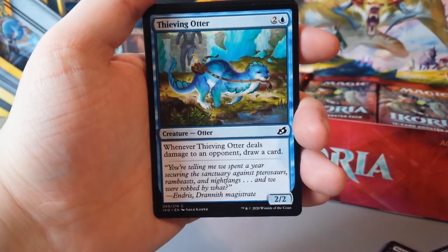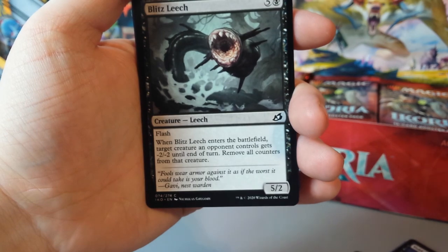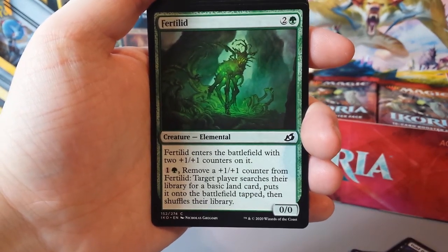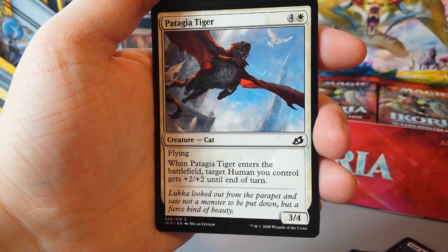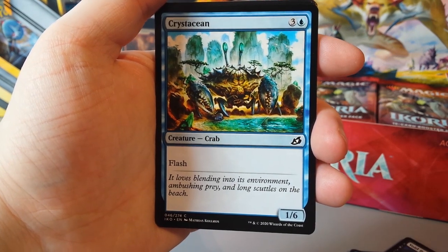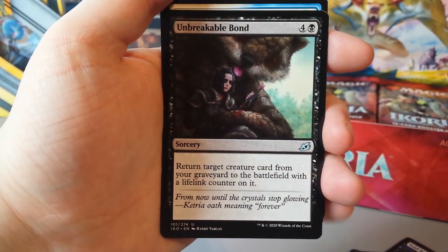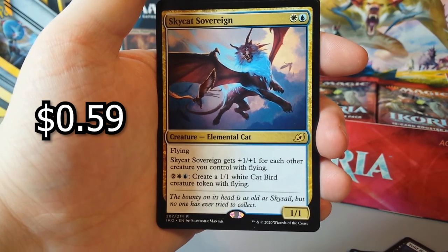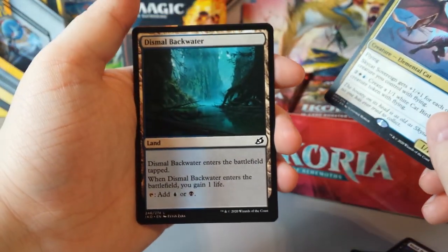Sudden Spinner. Thieving Otter. Drannith Stinger. Checkpoint Officer. Blitz Leech. Adventurous Impulse. Fertilid. Fertilid Tiger — is that the one from the trailer? Cris Station. Barrier Breach. Unbreakable Bond. Jubilant Skybonder. Skycat Sovereign is our rare. And our land is a Dismal Blackwater, blue or black.